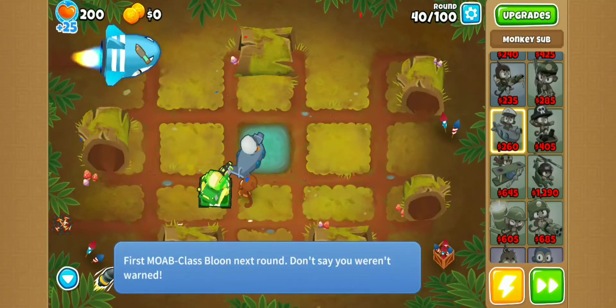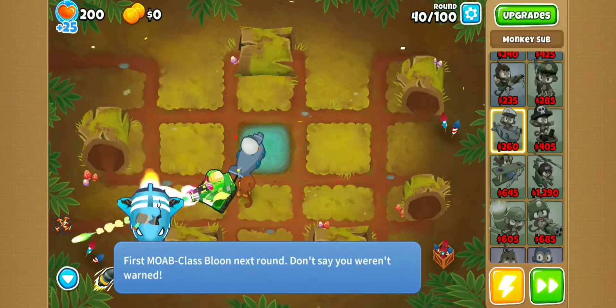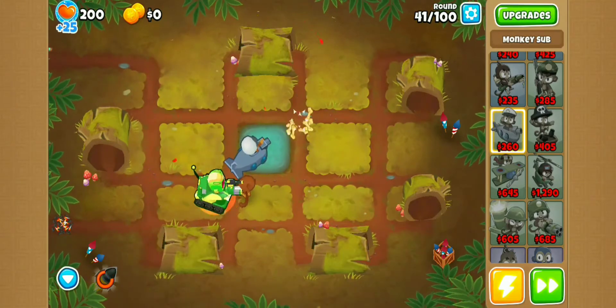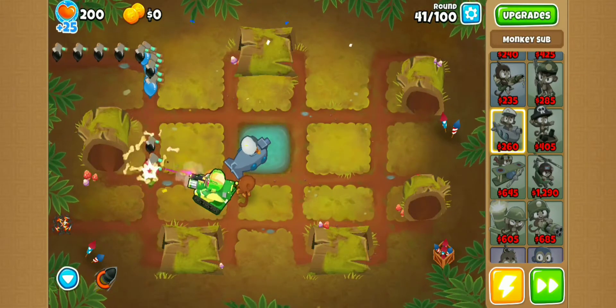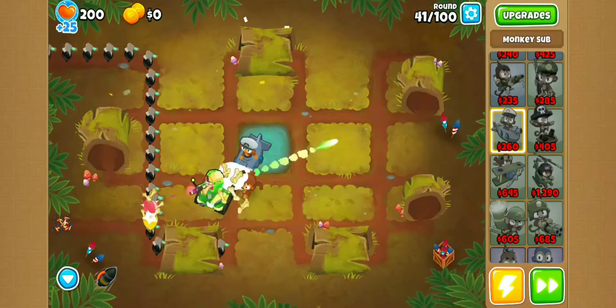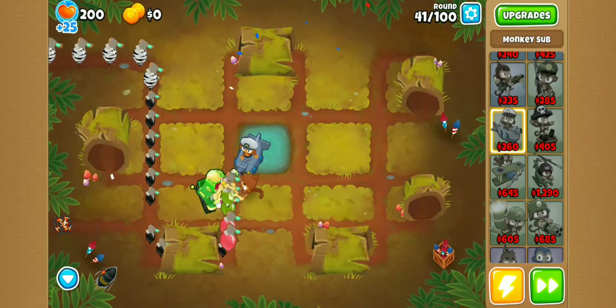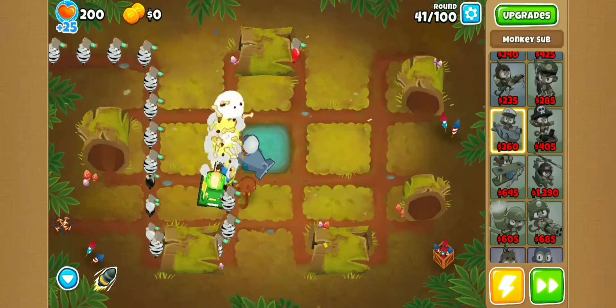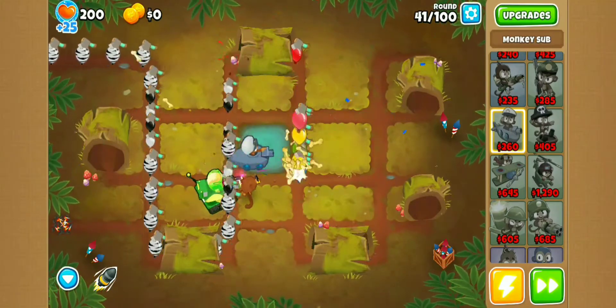Shockingly, we've made it to round 40 without anything being a problem so far. I'll just activate Churchill's ability for the mob. We've basically only had to activate Churchill's ability once or twice, and even then it wasn't necessary to win the round. Even though we're doing about the same as last time, I think the addition of a sub and better Churchill placement will allow us to at least get to the mid 60s.